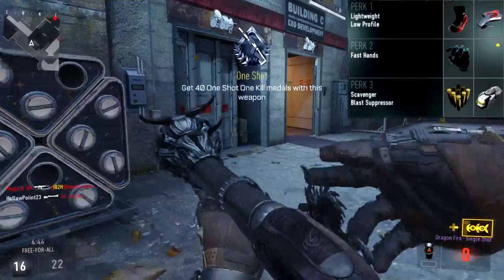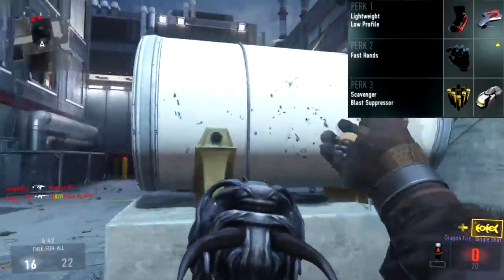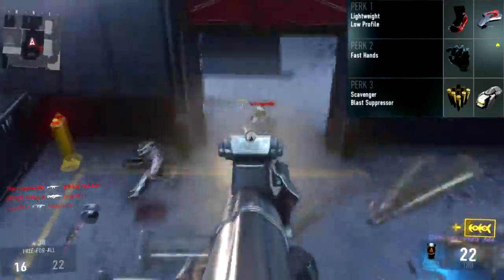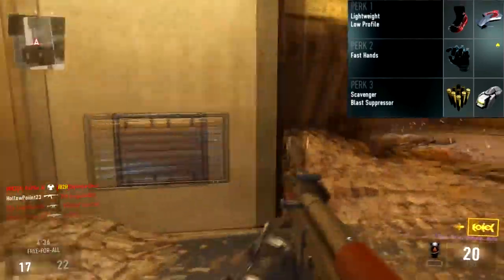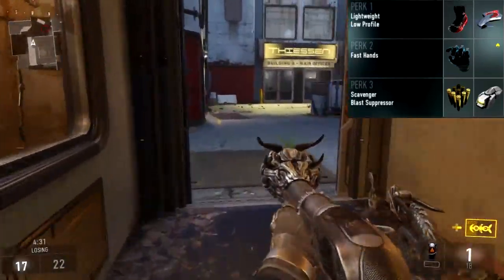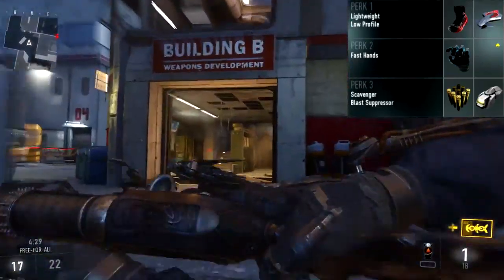For Perk 1 we have Lightweight and Low Profile. Lightweight so you can move faster — you're going to want speed with the blunderbuss. It's 100% recommended; you'll move extremely fast and you're going to love it. You'll love the damage and the speed of this weapon. Low Profile makes you invisible to UAVs and tracking rounds.